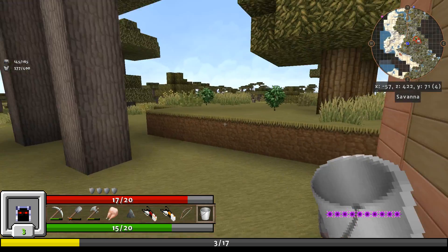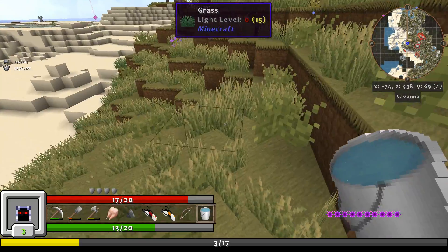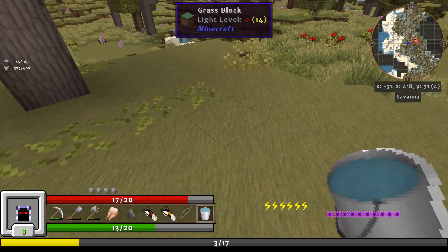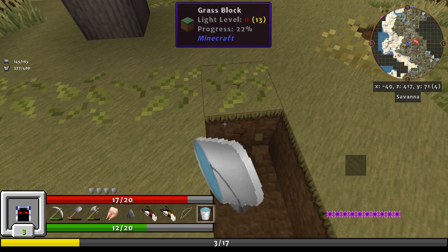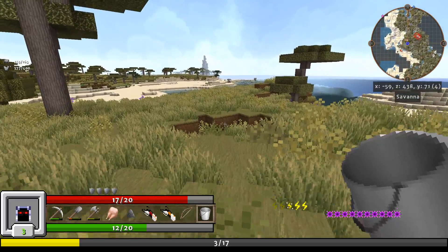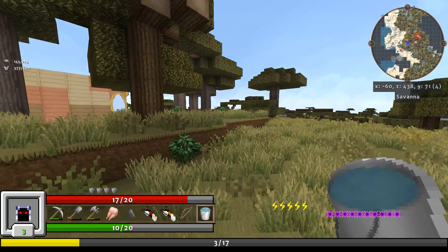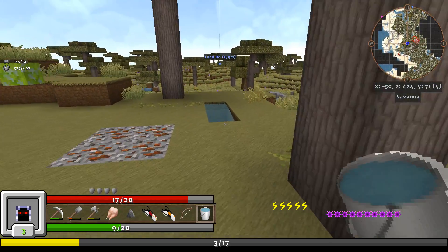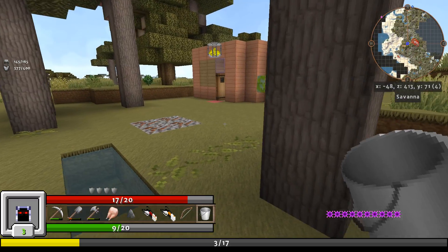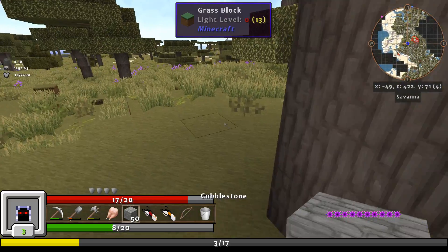Let's go ahead and throw that gold up there. Let's go get some water. Let's make a little bit of a well right here. Let's grab some water with that water source — here we go. Now we have plenty of cobblestone.